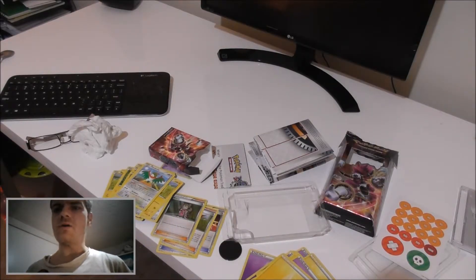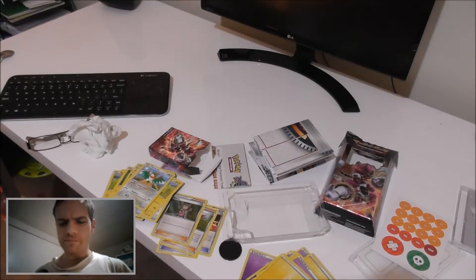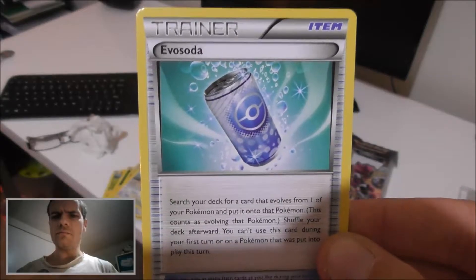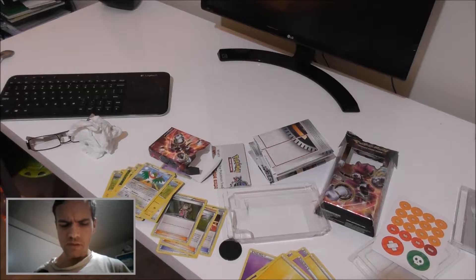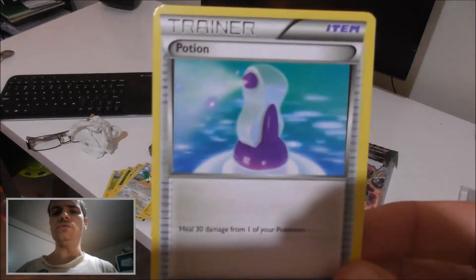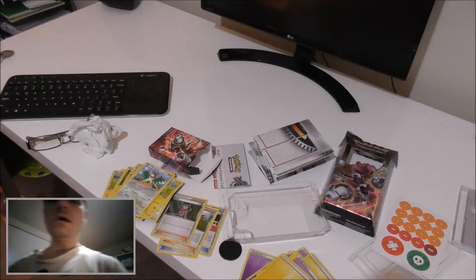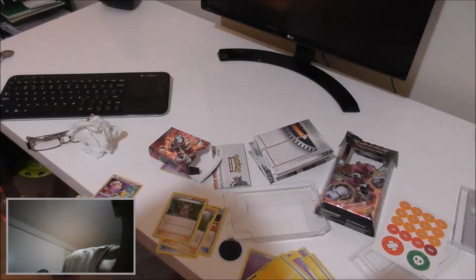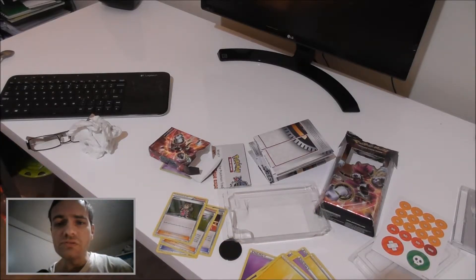So we've got that one down. We've got Professor Oak, which is a nice card. And we have this guy — this is very cool. We've got a different card there. And we've got a potion, and a few cards that look pretty much the same, which is okay.